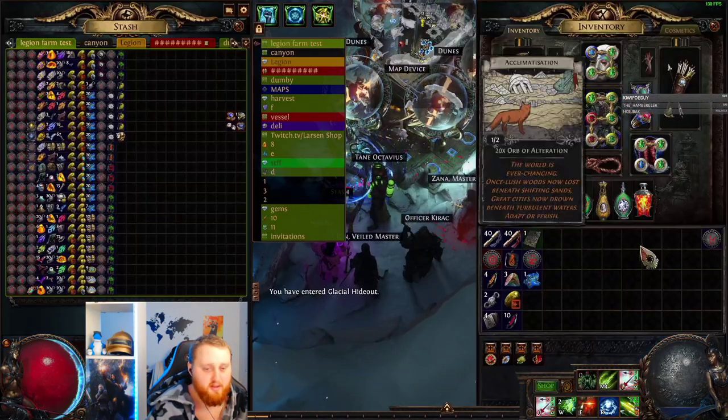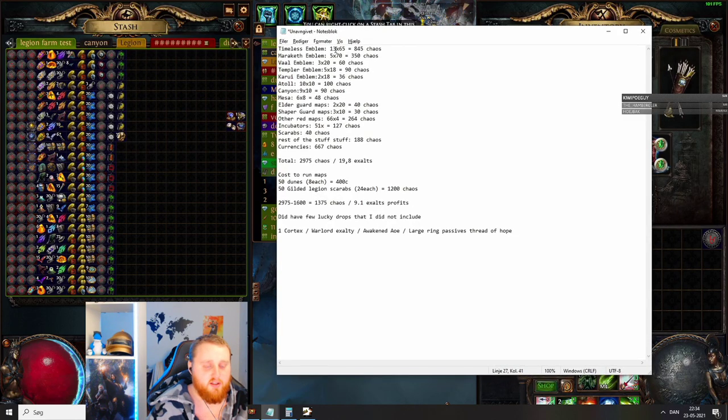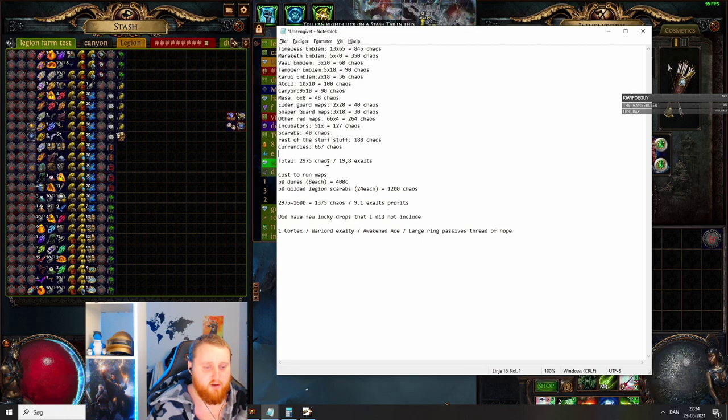Now we can talk about profits. I wrote it up in a notebook. For timeless emblems we got 13 of them. For the Marakath we have 5 emblems, 3 Templar, 5 Eternal, and the maps I had favored were Mesa, Canyon, and Ето. All the things we picked up accumulate to almost 3,000 chaos — almost 20 Exalted Orbs. What did I spend? I spent 50 Dune maps bought at 8 chaos each, coming to 400 chaos, and I also bought 50 gilded Legion scarabs for 24 chaos each — that's 1,200 chaos. Total investment: 1,600 chaos.